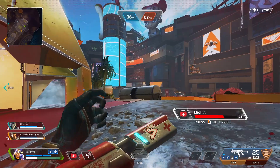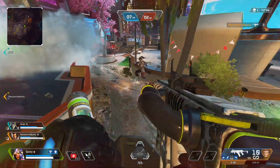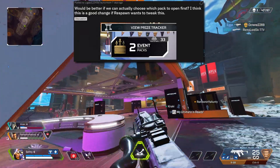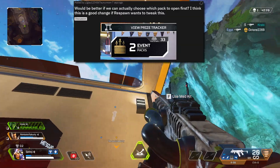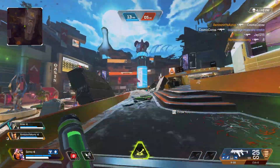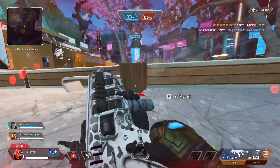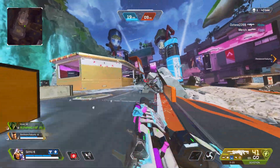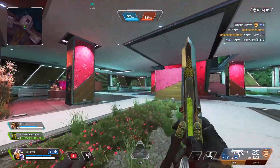Next, I wanted to go over something that got quite a few upvotes on Reddit specifically about events. With all the collection events releasing in Season 16, this is worth discussing. A person made a post saying it would be better if we could actually choose which pack to open first. I have to agree — if you have normal packs but also event packs, you currently have to open event packs first to get to the normal packs. There's no reason it shouldn't be an option to choose, since maybe some people want to save their event packs and open normal packs first. Especially with so many events releasing, I don't see why they wouldn't add this option.